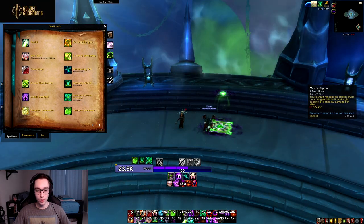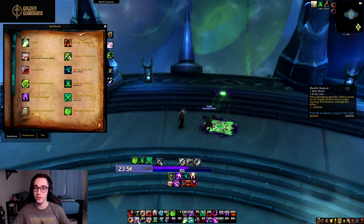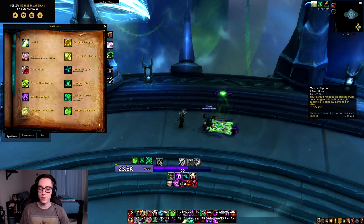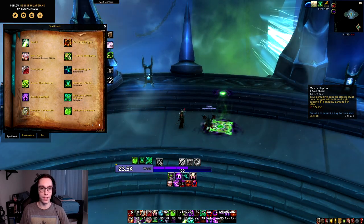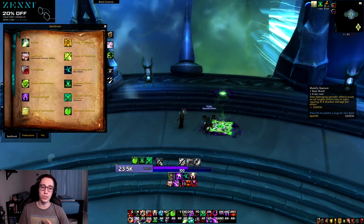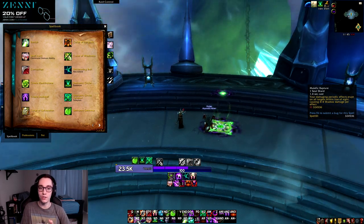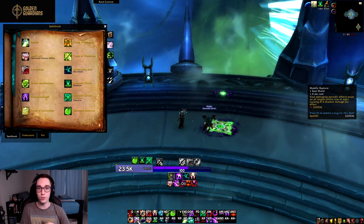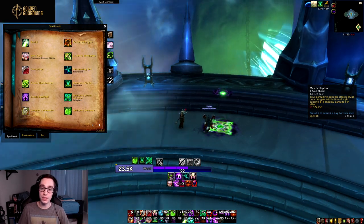We also got a new ability called Malefic Rapture — our new shard spender. It costs one Soul Shard and causes all your periodic damage effects, your DoTs, to flare up and erupt, causing damage. The more DoTs you have on a target, the more damage it does. This is good on both single target and AoE, because on AoE every target that has a DoT on it will take damage, similar to how DK's Epidemic works. It's a nice shard spender and I like it a lot.